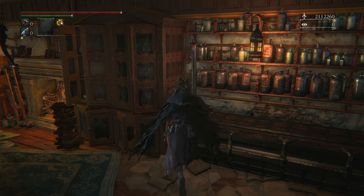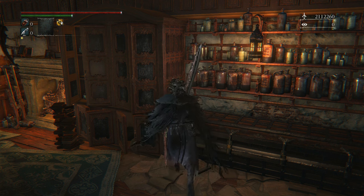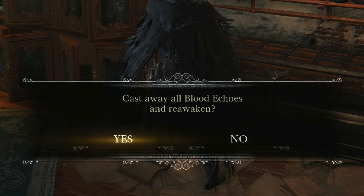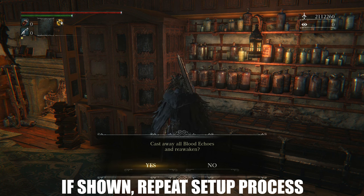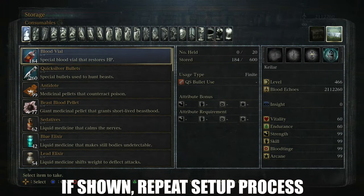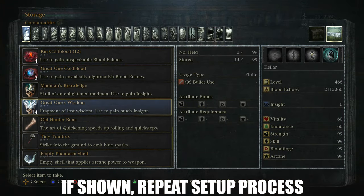A common problem that most of you will experience when performing this insight glitch is that you'll be faced with an error message. What this message basically means is that you're just a little bit slow in clicking the X button. If this happens, you will have to repeat the setup process every single time.